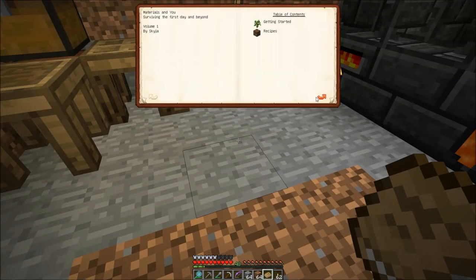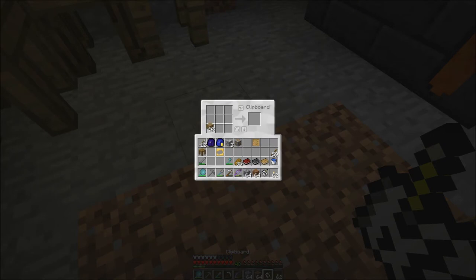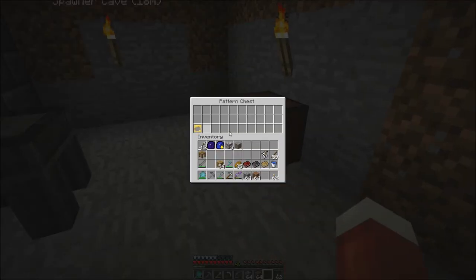We need a place to put these casts. So let's make another pattern chest — this is a chest combined with one of those pattern stencil things. Make a blank stencil, then make a chest real quick. I think it'll look cool. We could just use the chest itself, but it'll look cool. Let's just put that down right there and drop in our ingot cast.